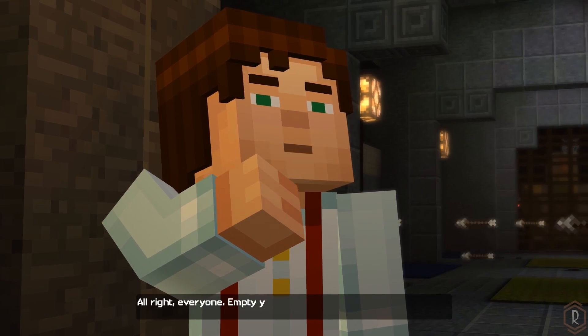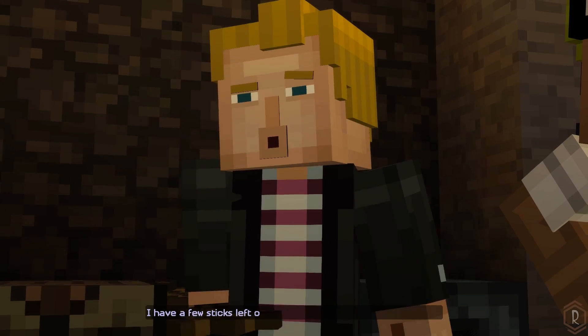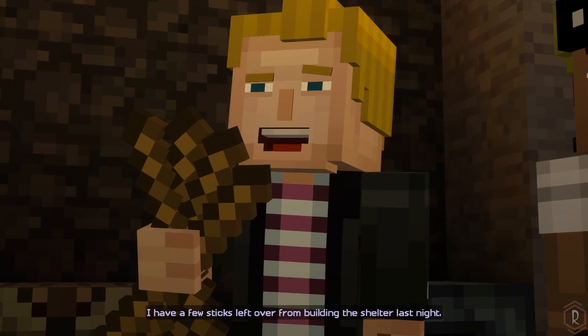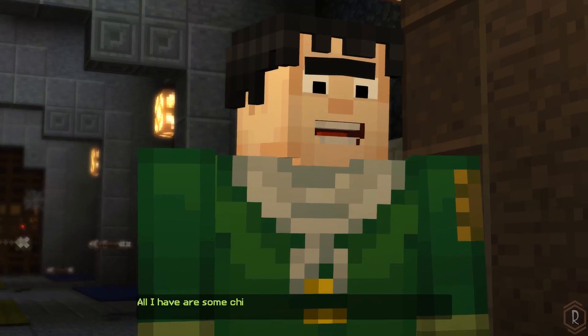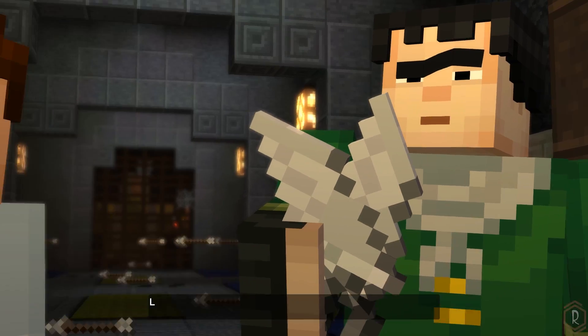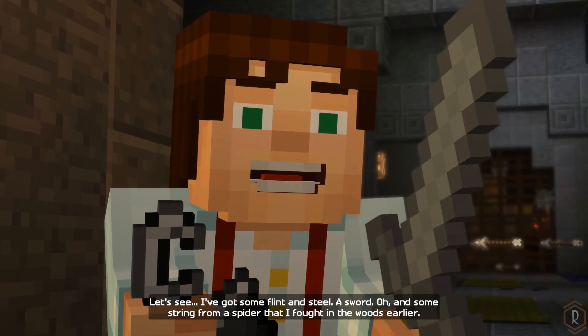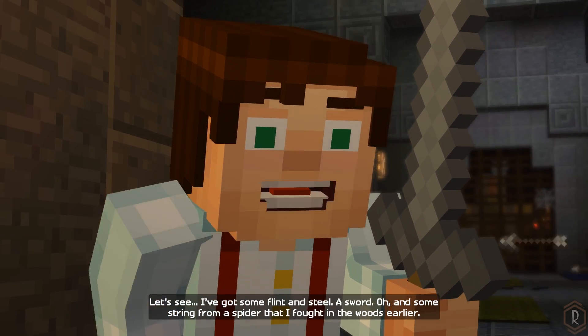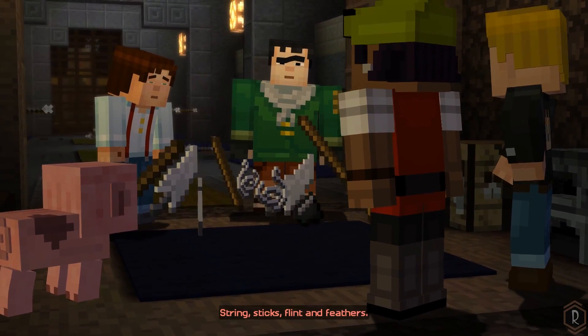All right, everyone empty your pockets. Let's see what we've got to work with. I have a few sticks left over from building the shelter last night. I've got some flint and a piece of string. All I have are some chicken feathers I picked up after that chicken machine exploded. I've got some flint and steel, a sword, and some string from a spider I fought in the woods earlier. String, sticks, flint, and feathers.